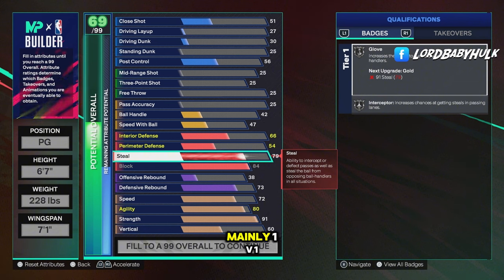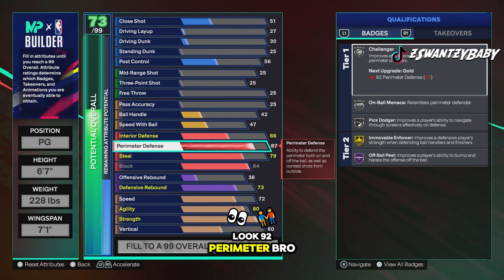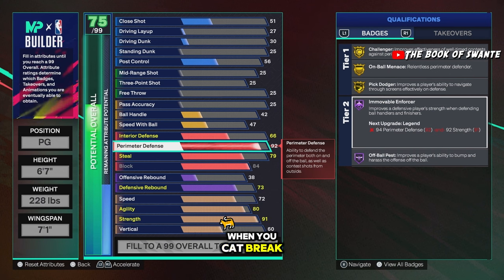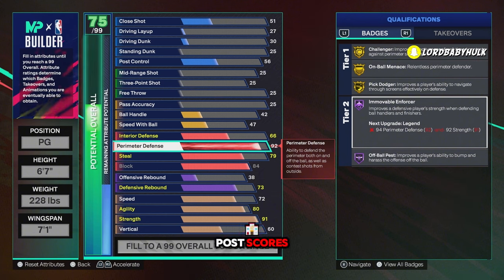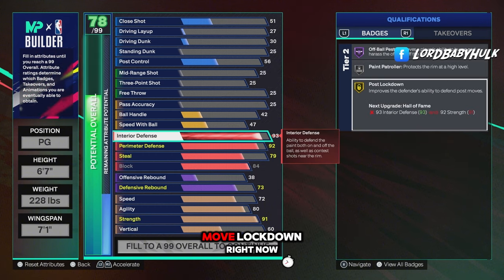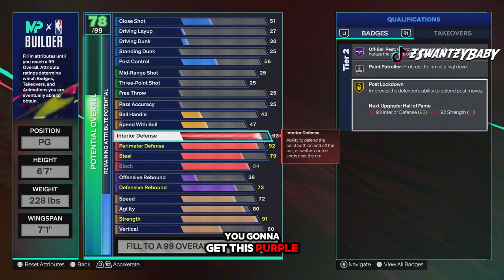79 steal — you'll get that silver glove and silver interceptor. This is mainly a 1v1 court build for y'all that don't got friends and want to go crazy. 92 perimeter — look at this: gold challenger, gold on ball menace, gold pick dodger, purple immovable enforcer. When you cat break, you're gonna get ruby immovable enforcer against these post scorers. You're gonna do them bad.